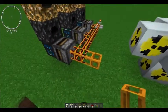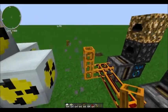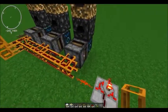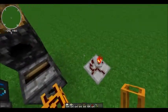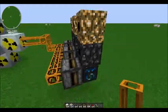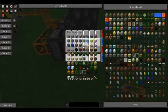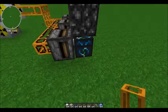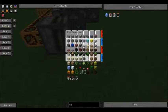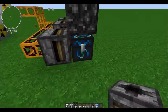Now you feed the pneumatic tube into any side of this nuclear reactor. This will be causing a little lag, I'll just destroy that for now and put it back on later. So basically the concept of this is these will be generating ice. Ice can cool it down a lot faster than coolant cells can.